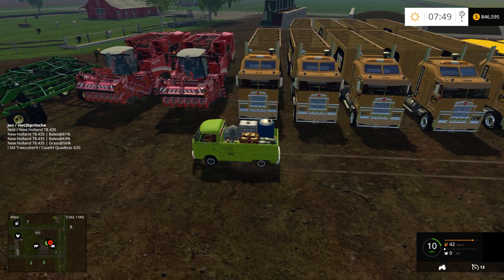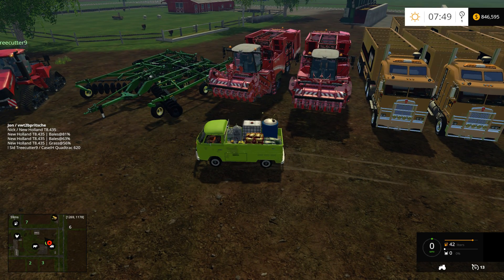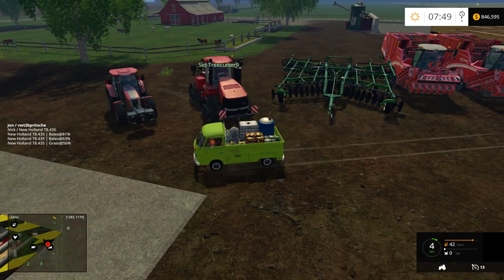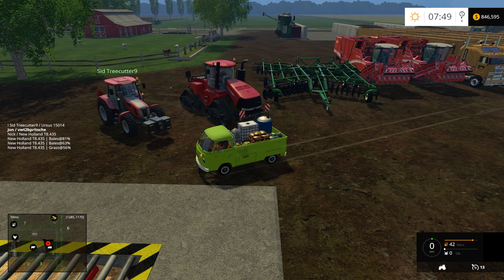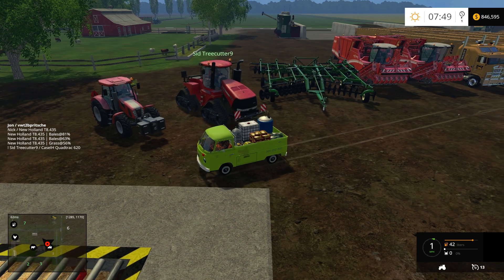We've got two sugarbeet harvesters, and then a John Deere 2720 disc chisel. Yes, you said it right! And then another case quad track — quad track for the win, the best track here in the world. And then we brought back the Ursus, the ghost Ursus, from a short clip on the server that will not be released. The one that we had the funeral for? Yeah. We should film that sometime — let us know in the comments below if you guys want to see their funeral reenacted.